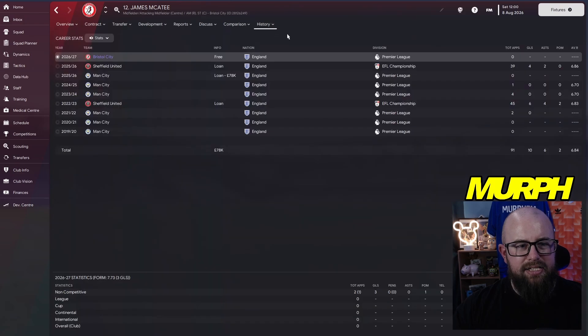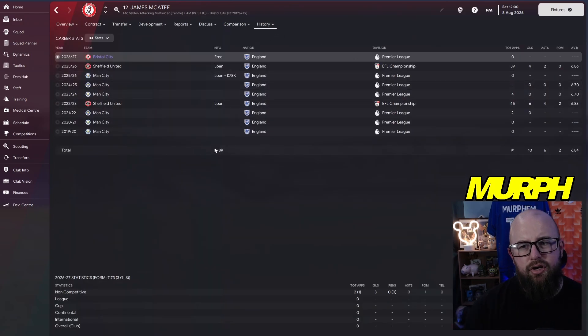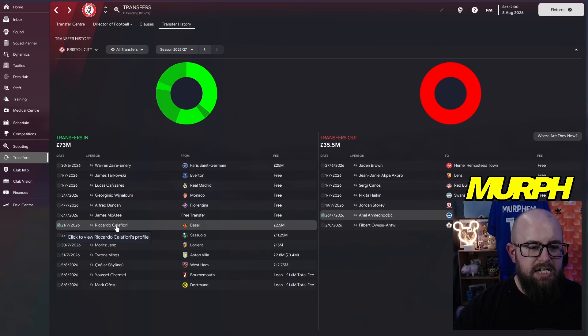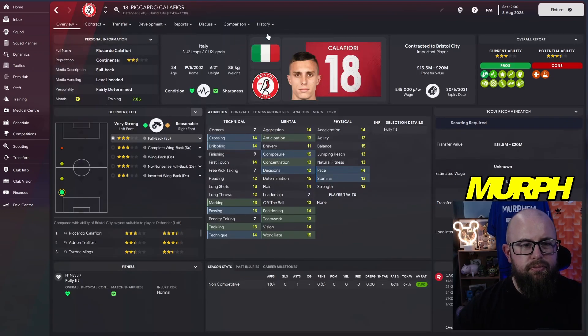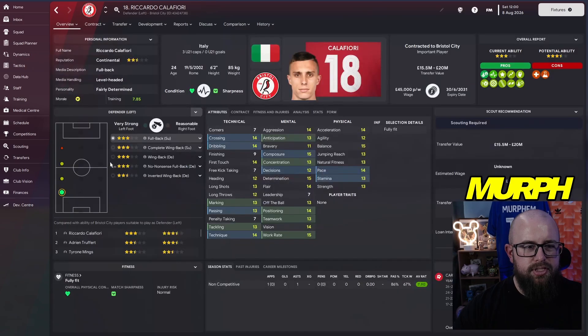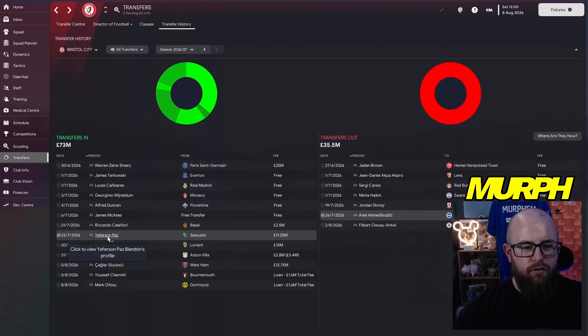James McAtee came in on a free — was on loan at Sheffield United last season with 39 appearances, four goals, two assists. If we get European football we need more English players, and he ticks that box perfectly. We brought in Riccardo Calafiori for 2.5 million — good acceleration and pace at 14, crossing, dribbling, passing and vision all fairly high, with a high work rate of 15. He can get balls into the box for Lorenzo Luca.